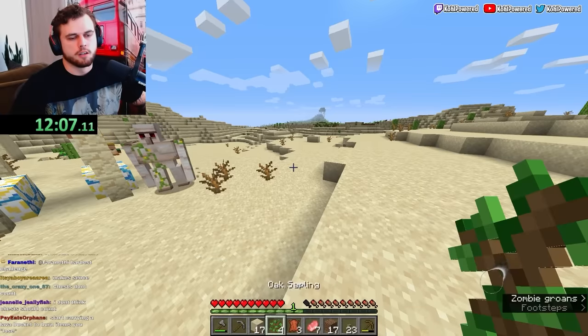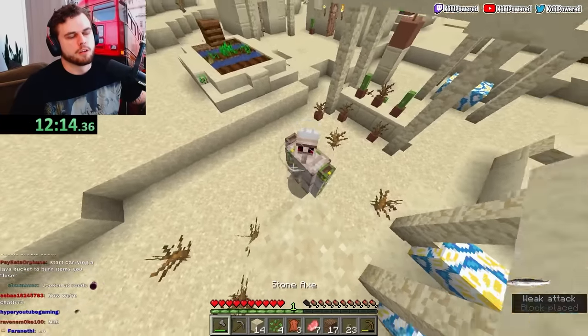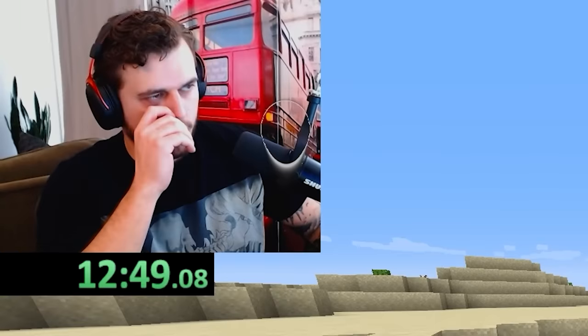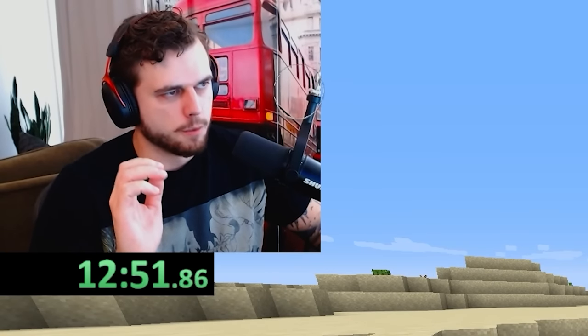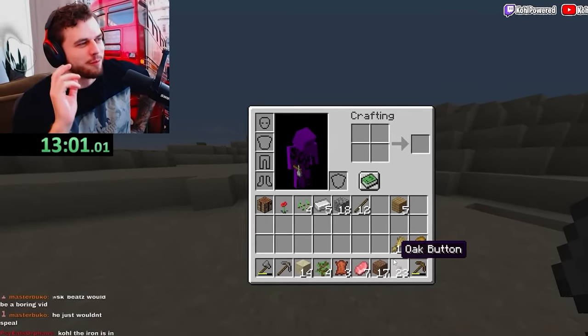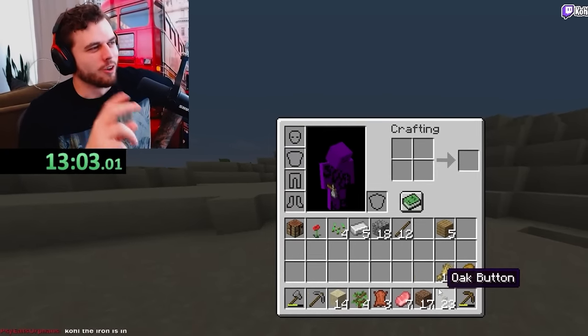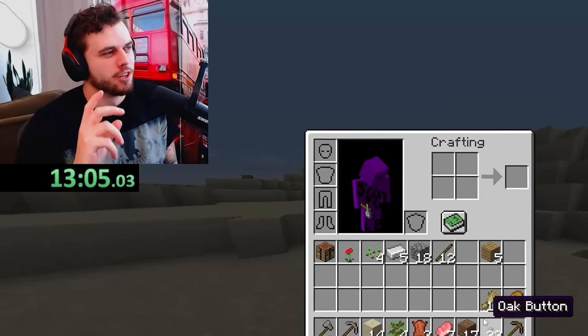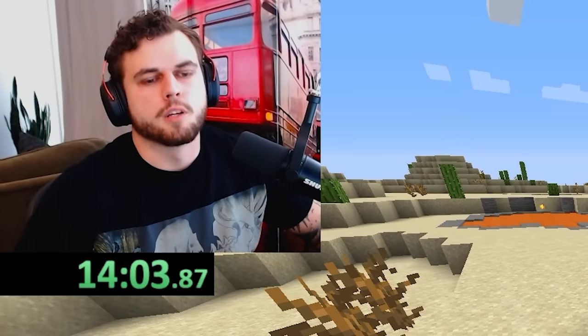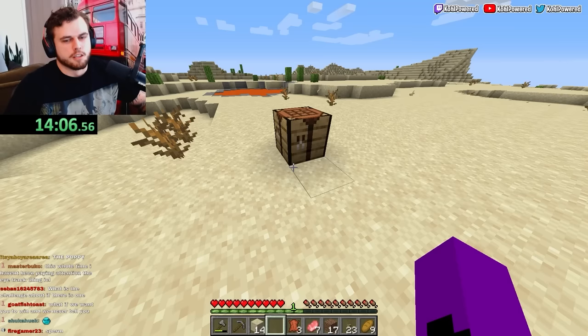Is the bread in my hotbar? It doesn't look like it. Now we need to craft a bucket — we're going to go into our inventory and make some big moves. It's so hard to focus on something and also use my peripheral vision to sort through my inventory. I'm going to be honest, it's a lot harder than I thought. Why am I lifting my head so high? I don't know why this is making me do weird stuff.